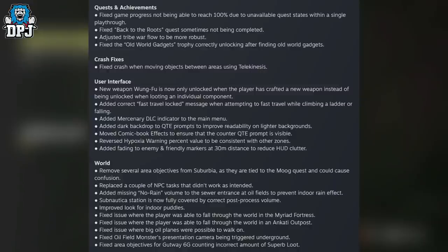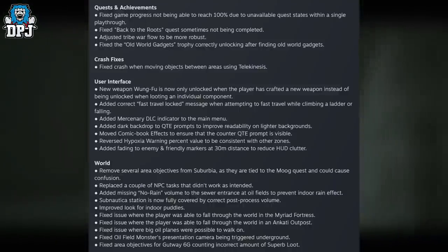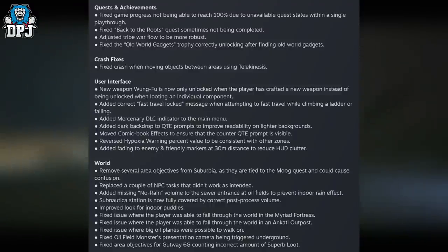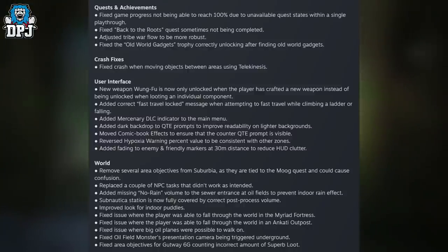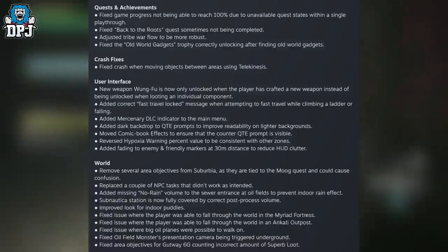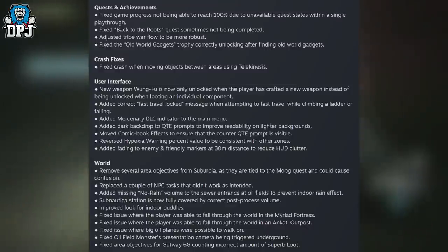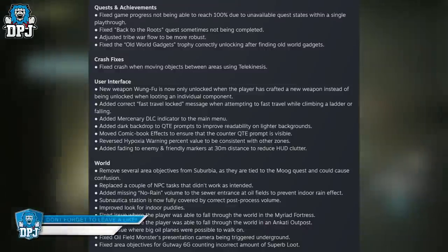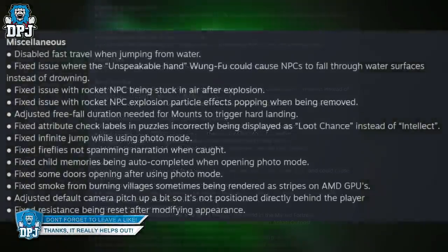World fixes: removed several area objectives from Suburbia as they are tied to mood quests and could cause confusion; replaced incomplete NPC tasks that didn't work as intended; added missing no-rain volume to the sewer entrance and oil fields to prevent indoor rain effect; Subnautica Station is now fully covered by correct pulse process volume; improved look for indoor puddles; fixed issue where the player was able to fall through the world in the Ankati Outpost; fixed issue where big oil planes were possible to walk on; fixed oil-filled monster presentation camera being triggered underground; fixed area objective for Gutway 6G counting incorrect amount of superb loot.